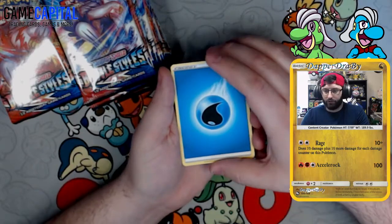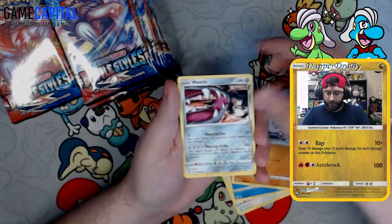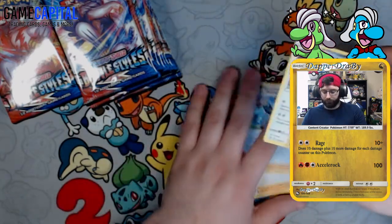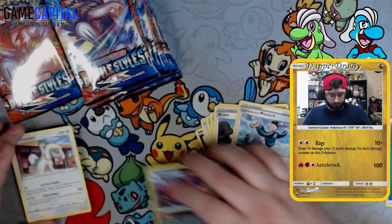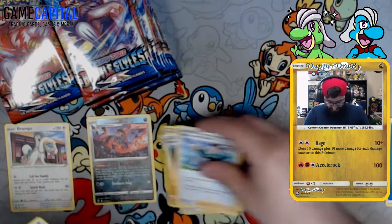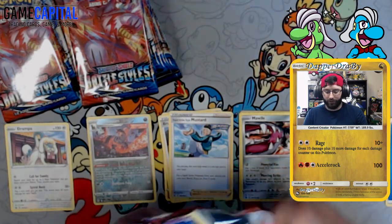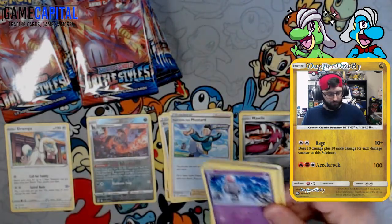Pack one: water energy to start, Houndour, Glickitung, Horsea, Mankey, Mawile, Gliscor, Velunar, Rapid Strike Style Mustard, Houndoom reverse, and a Drampa as the rare. Sorting these into rare, reverse, uncommon/trainers, and common piles since these are my cards.